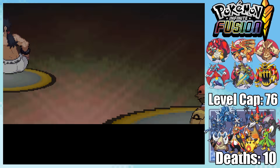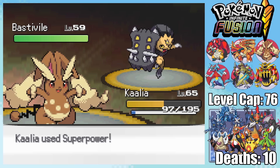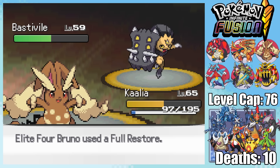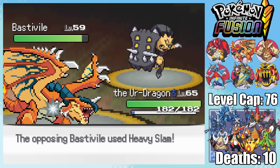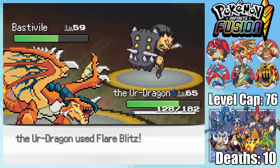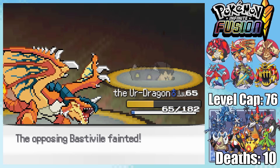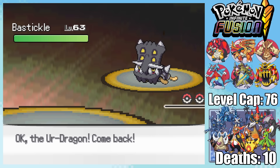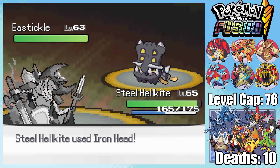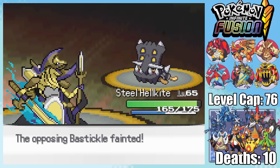Second is Bruno, the Master of Steel types. Not knowing the matchup, I send in Kalia, who takes a lot from an Iron Head, but a quad-effective Superpower takes Blastivile into the red. This triggers a Full Restore, and another Superpower brings it back into the red. I foolishly go for Quick Attack trying for extra damage, then swap in the Ur-Dragon, who takes punishment before not dealing enough with Flare Blitz. Realizing this thing's Dark Steel and not Ice Steel, I take it out with Earth Power. Second out is Maghorn, which is quad-weak to ground — we have that as STAB. Third is Basticle — I send in Steel Hellkite, take barely any damage from Iron Head, fire back with my own Iron Head, get hit by Sticky Web, then manage a flinch and pick up the KO with Shadow Sneak. Fourth is Nidical — despite high defense, Nidical completely throws by missing moves left and right, allowing me to take it out. Finally Bruno has a Bastiok, which I take down, though I realize too late I should have used Iron Head instead of Sacred Sword.